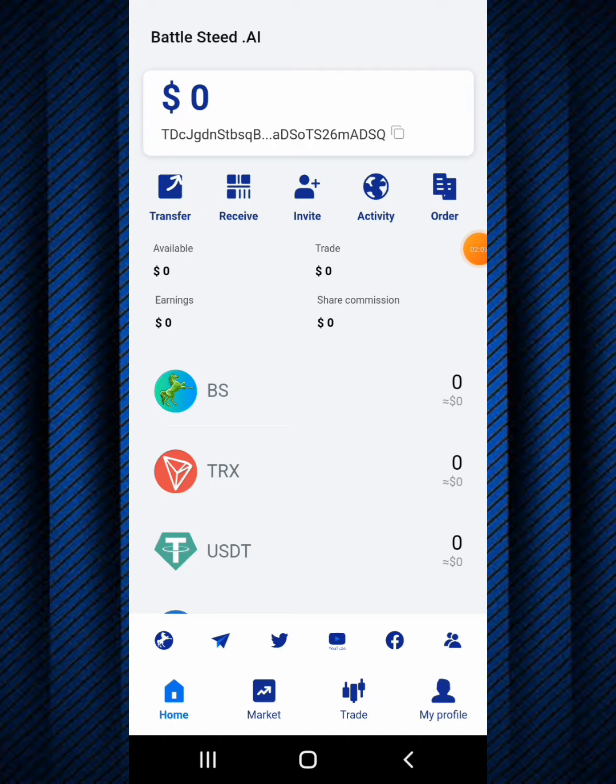Here we are - as you can see my account is reading zero dollars. So how am I going to get the four hundred dollar airdrop, which is the twenty thousand BS airdrop? You can't get this just by downloading the application - you can only get the four hundred dollar airdrop by invitation. You need someone to invite you to the application using their invite code. That's why you need to watch this video to the end so I can give you my invite code.